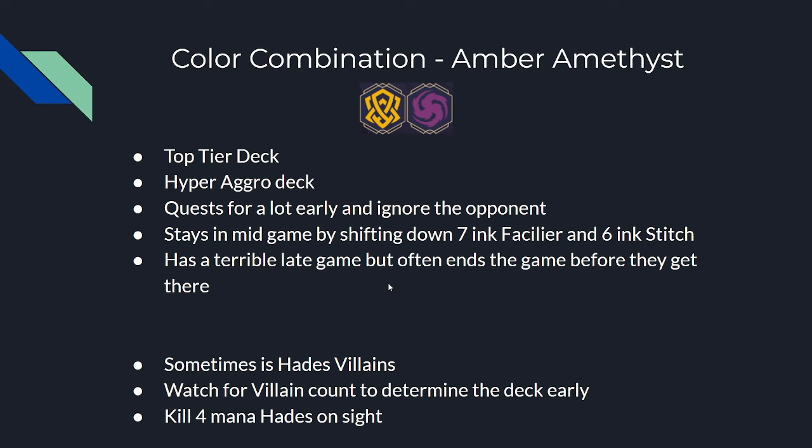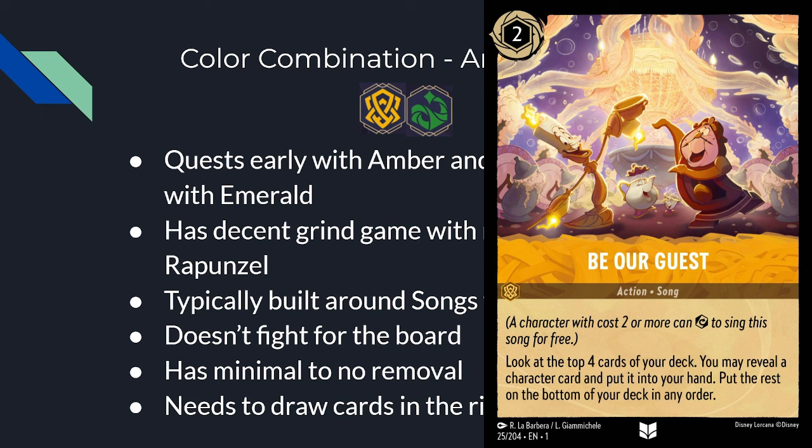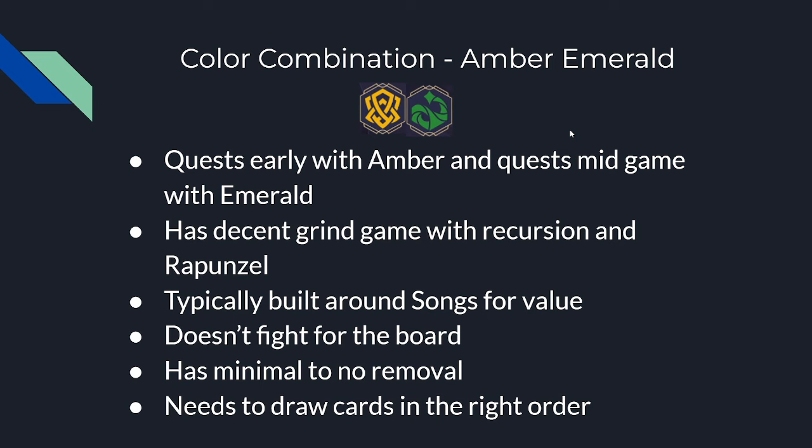Amber-Emerald quests early with Amber cards and mid game with Emerald cards that quest for a lot. It has a decent grind game with recursion from both colors and Rapunzel's card draw. It's typically built around songs with Ursula's Shell Necklace, all the Amber singers, and Do It Again and Lady Tremaine from Emerald to loop songs back into play. This color combo does not fight for the board — almost no removal, only bounce from Emerald. They must draw cards in the right order, and the songs build has a lot of uninkables — drawing all uninkables means losing the game.